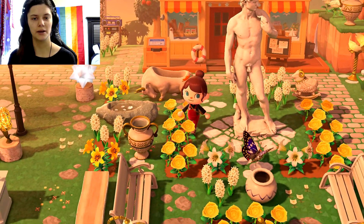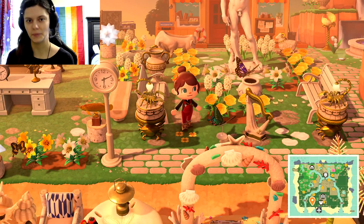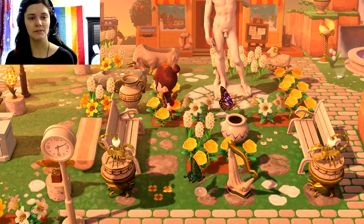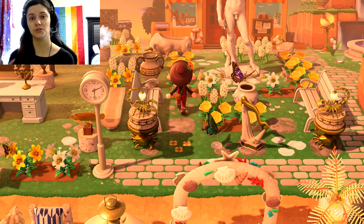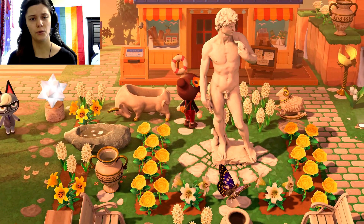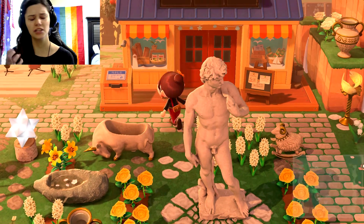And then we have another statue over here. I'm probably not supposed to walk in this, but I'm just trying to explore. I really like this — I really enjoy a good flowers slash rock garden where it's not 100% flowers but it's not 100% statues either. I really like how the white of the statue complements the whiteness of the flowers, but also the yellow flowers, and they just look really good together.